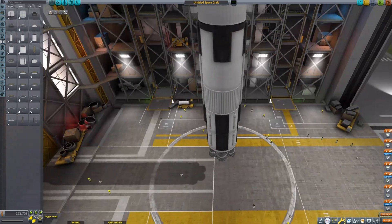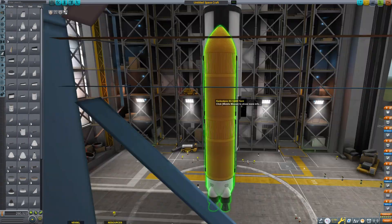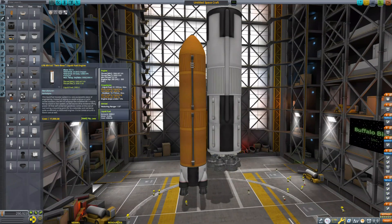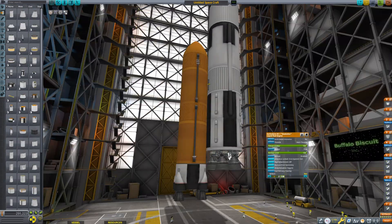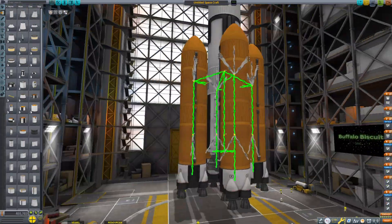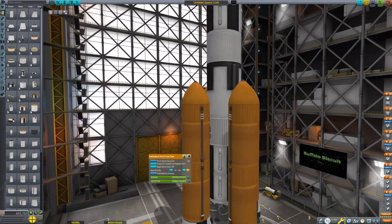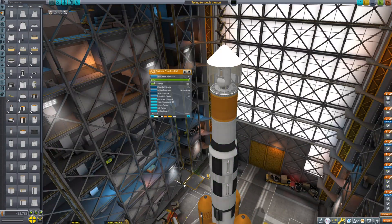I don't have enough Delta-V so I'm making some more side boosters. Now I'm adding Separatrons and fuel lines to make a cross-feed system. If you make a cross-feed system that feeds into the central fuel tank, by the time your side boosters come off your central fuel tank is going to have full fuel, making it more efficient — I think. Don't quote me, but I think that's how it works.